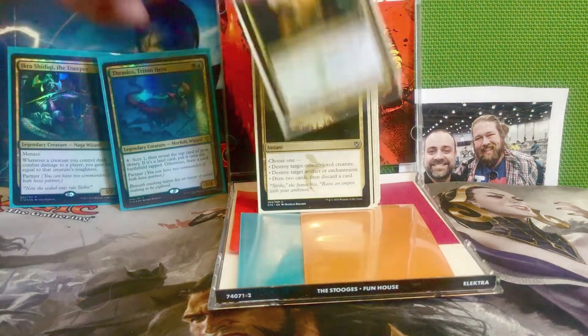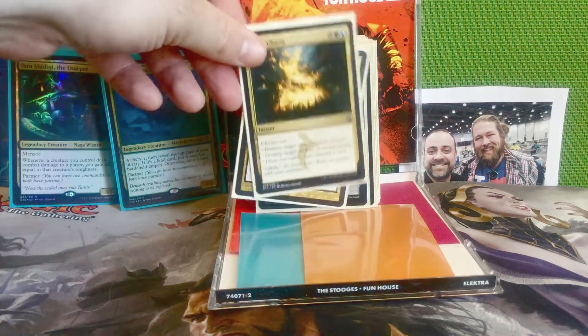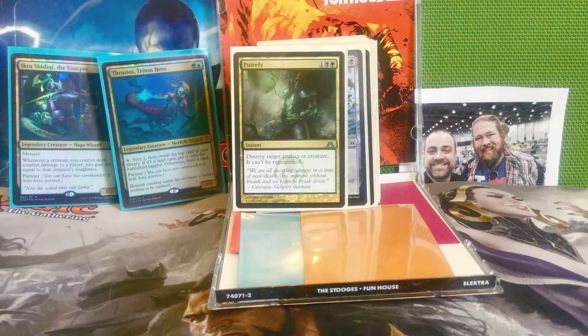Next is Sultai Charm — a black, a green, and a blue for an instant. Choose one: destroy target mono-colored creature, destroy target artifact or enchantment, or draw two cards and then discard a card. You really have four choices here because the second one is artifact or enchantment. It's always great to have cards with lots of options. Next is Putrefy, the start of our removal — one, a black and a green for an instant. Destroy target artifact or creature; it can't be regenerated. There are lots of artifacts we could target with this too.